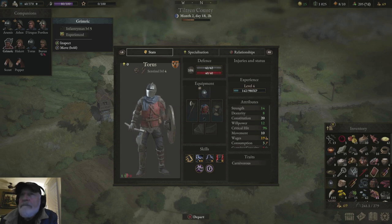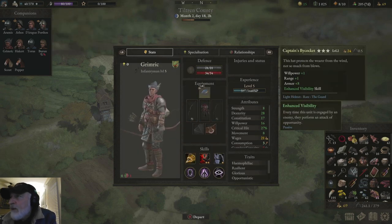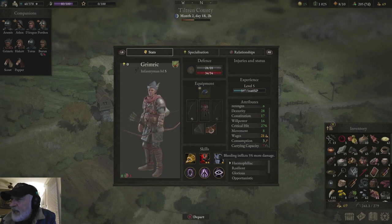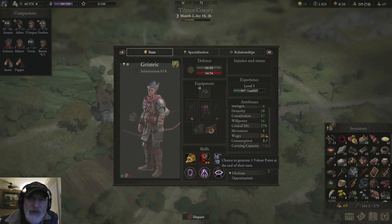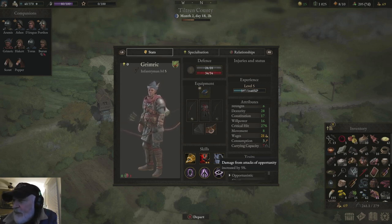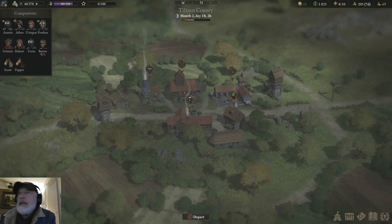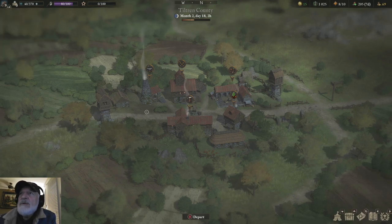I had to pick up an archer to round out the squad so I have one of each specialist. He comes with nothing, but look at what he's picked up: Bleeding inflicts 5% more damage. Resilient — 5% chance of resisting poison, bleeding, and burning. Glorious — a chance to generate a Valor Point at the end of each round. Opportunist — damage from attacks of opportunity increased by 5%. Giant. Tormentor. He's picked up all of that very, very quickly.